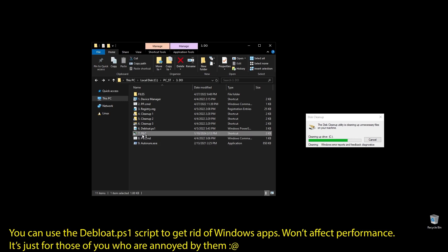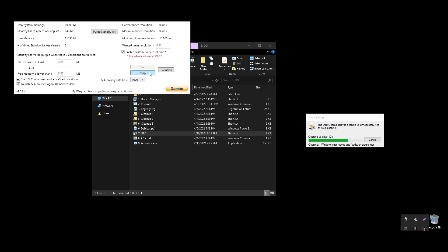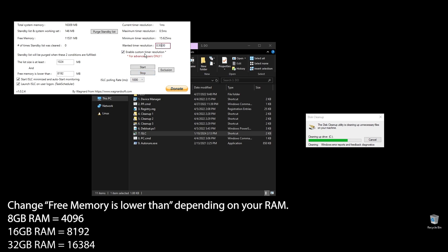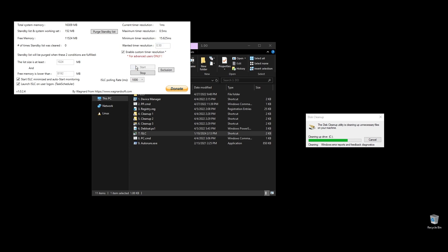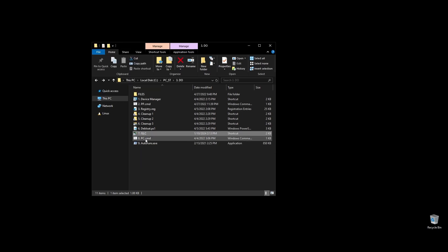Next, let's set up ISLC. This program will help a little with latency and always clear up cached RAM. Set up the settings like mine, with the only difference on the option called 'free memory is lower than.' There you should add half of your RAM multiplied by 1024. If you have 16 gigabytes of RAM, then the number should be 8×1024 equals 8192. PC.cmd will rebuild your performance counters — just double click on it and press any key to continue.